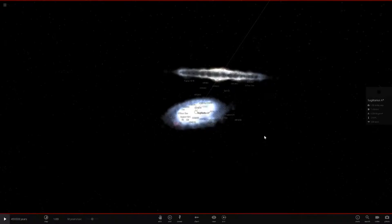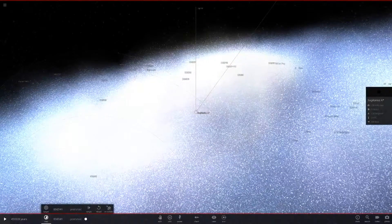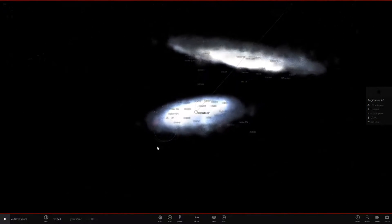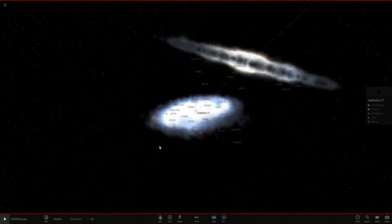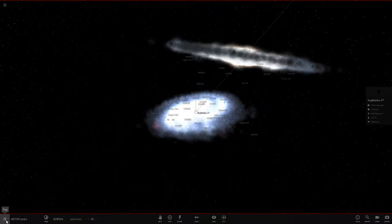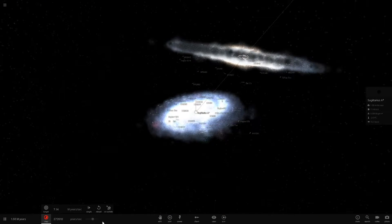The galaxies are all sorted now, so I'm going to quickly save this so we can do multiple tests. Now we want to slow down time a bit and hit the play button to see exactly what happens. I still think the stars are going to get ejected, but we could get some supernovas - I really don't know. Let's give it a go.